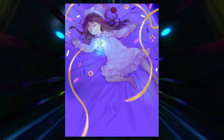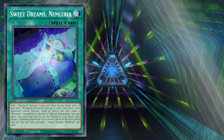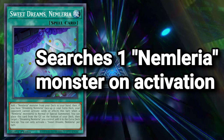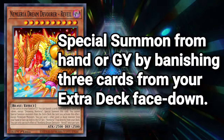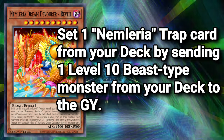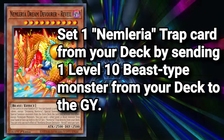Our last five entries for the main deck come from an archetype I was in no way familiar with until doing the research for this video: Nemlaria. Sweet Dreams Nemlaria, a normal spell card, doesn't have any direct relevance to the Pyramid of Light cards but gets us to the one Nemlaria monster we need in the best way possible — add one Nemlaria monster from your deck to your hand. The only Nemlaria monster we will be searching is Nemlaria Dream Devourer Reveal, a level 10 dark beast, which can special summon itself from the hand or graveyard at the cost of banishing three cards from your extra deck face down. Then, at the cost of sending a level 10 beast — how convenient — from your field or hand to the graveyard, you can set one Nemlaria trap card from your deck, and this is where things get really, really good.